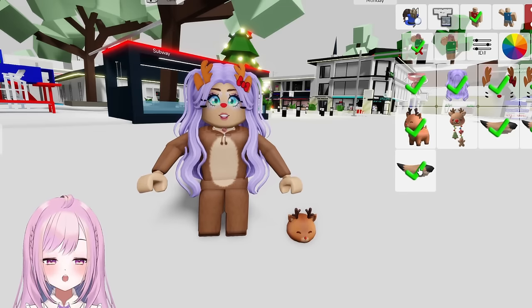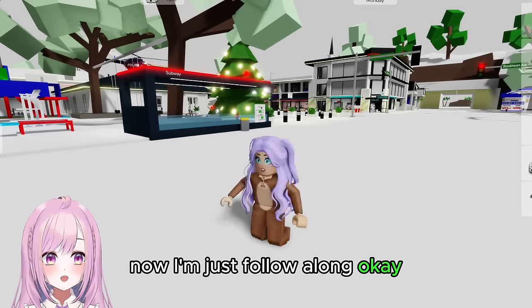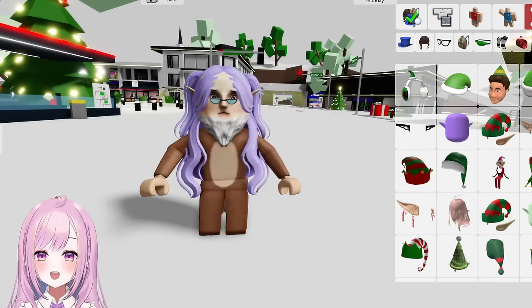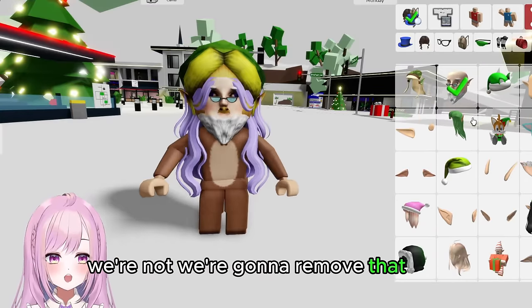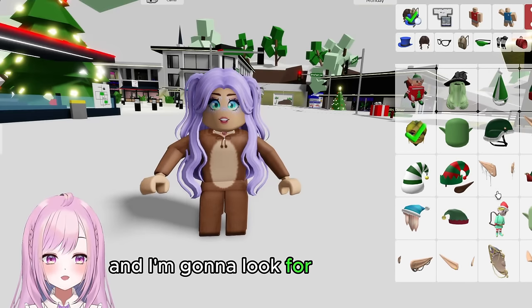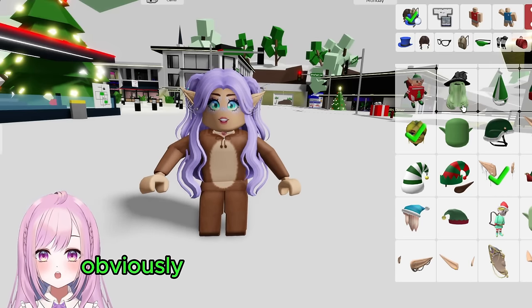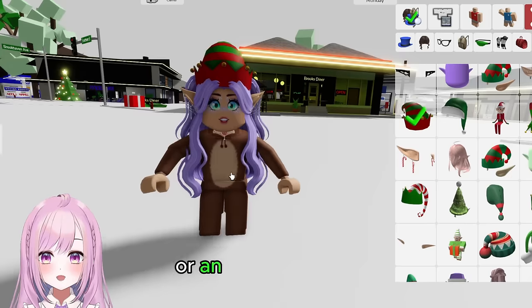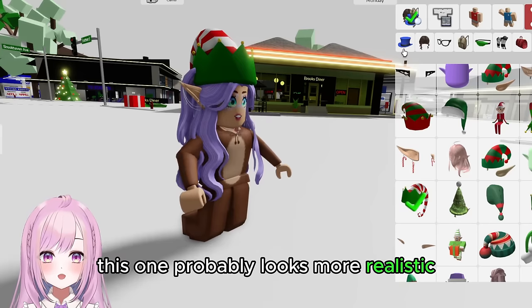Next, if you want to dress up as an elf, there are so many options. Go to accessories — some options look a bit creepy, like this Santa-looking man one. Let's find elf ears first — this one is so pretty and cute! You can change your hair too, though that's more like a witch's hair. Then get a nice elf hat with the curly thing — this one looks more realistic.